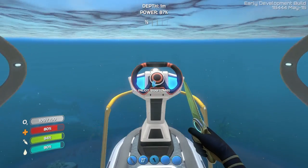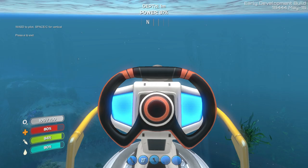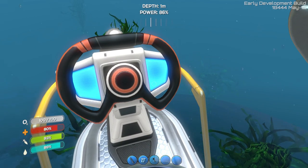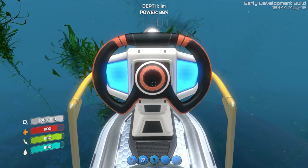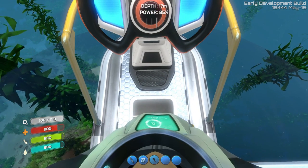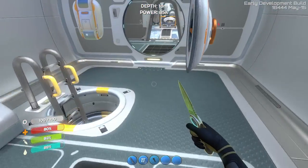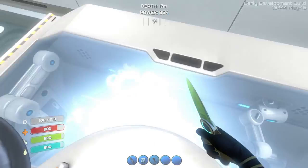Let's get in the control panel and go this way. I'm not going to go too far. What I'm looking for is quartz, copper, and metal. Let's get into our Seamoth and go get some materials.